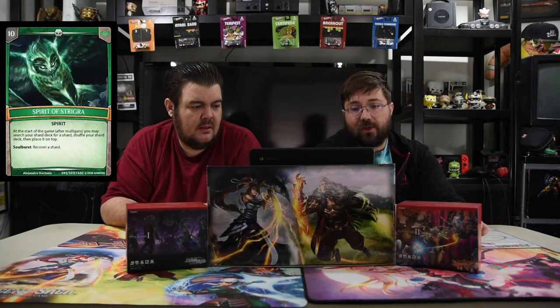Our spirit is the Spirit of Strigra. At the start of the game after mulligans you may search your deck for a shard, shuffle your deck, and then place it on top. When you soul burst you recover a shard, so you get that extra little mana. But of course as always in any deck you're gonna just get the Spirit Ruby — just put it on top so you can have it automatically, which is pretty nice.